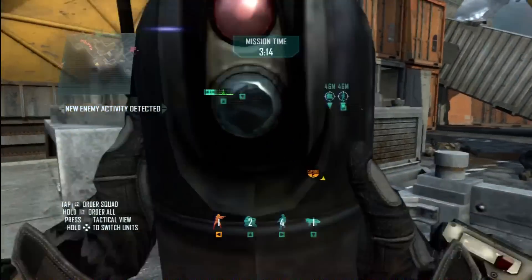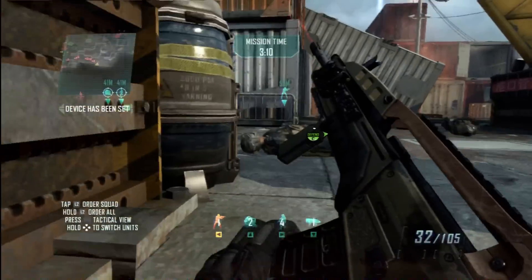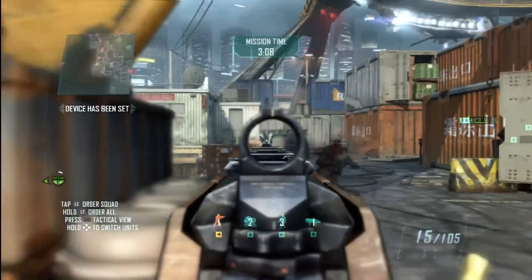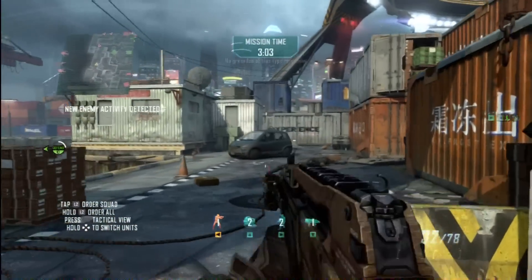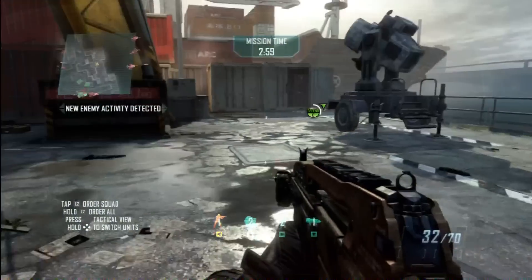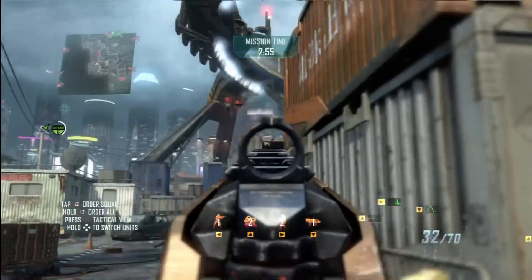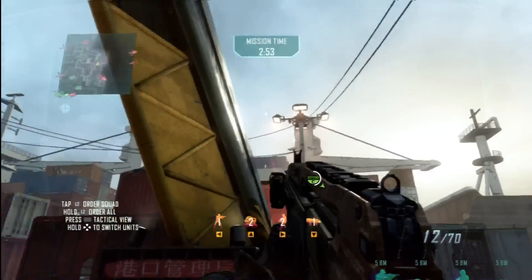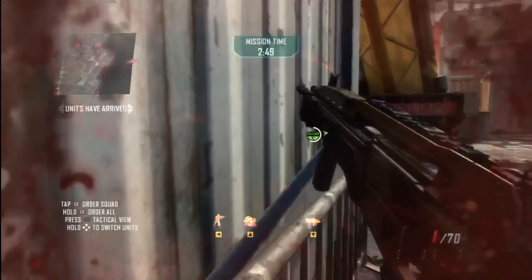ASD's inbound, one mic out. Attacking module installed, updates on completion. Engaging enemy quads. Threat eliminated. We got a wounded man! Hostile quad neutralized. We're down the enemy quad. ASD on ground, pushing out from set point.